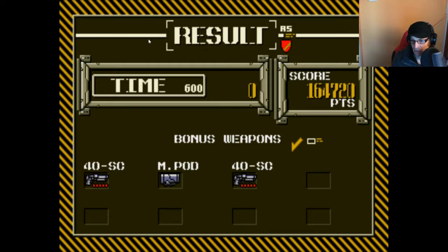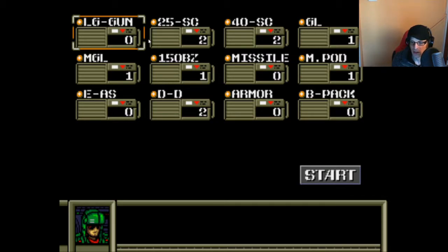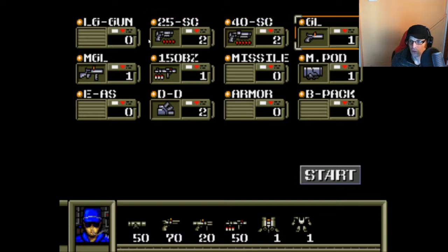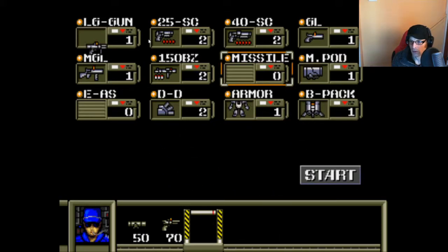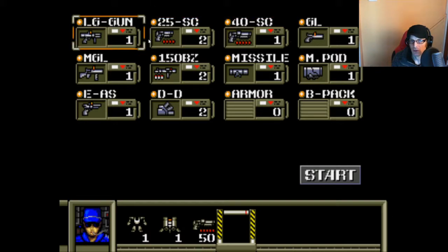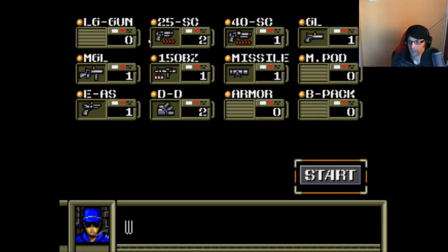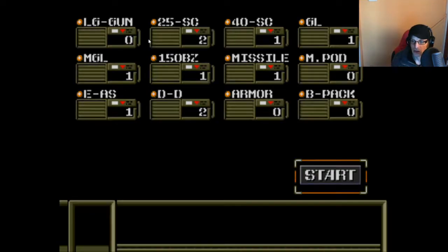We've got a 40SC missile pod. Surprise attack, stage 5. You've got to surprise them by attacking them. Time to take your turn at patrol duty — got to guard station A1. Select my battle gear. I will choose everything I've got. Let's try the missile pod just to see what it's like. We installed a new comm system in your attack armor — now you can listen and talk on the enemy's communication network. So wait — we can talk to the enemies.